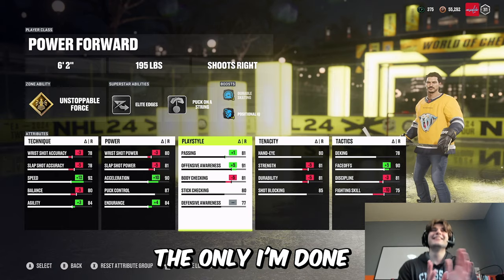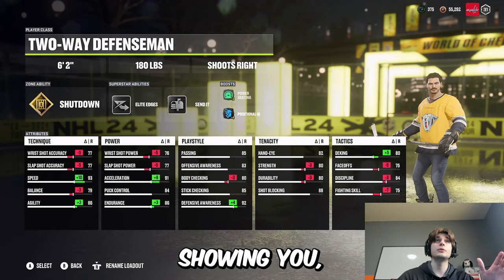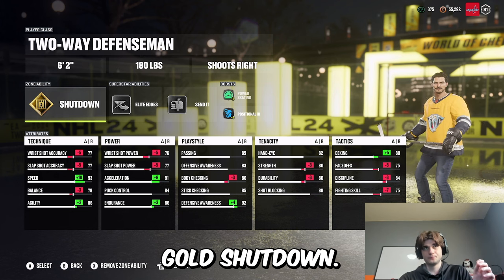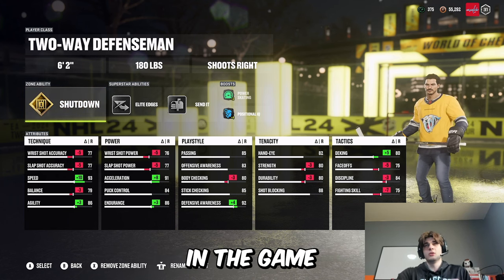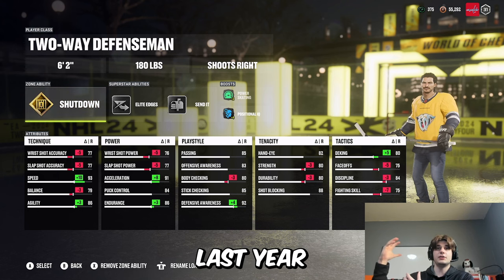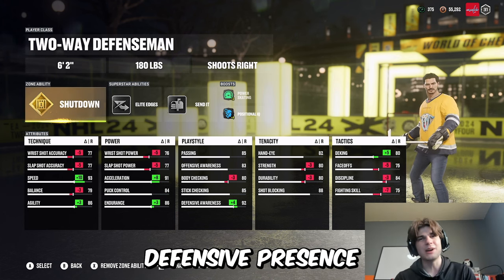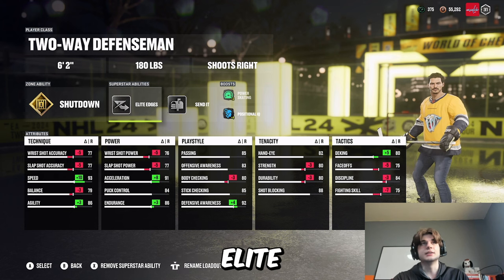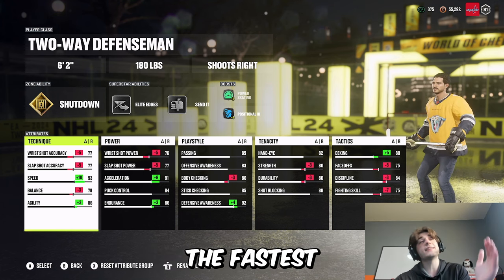Next build — the Two-Way Defenseman. This might be the least meta build I'm showing, but I'm going 6'2", 180 pounds. The reason is gold Shutdown, which in my opinion is the best, most well-rounded defensive ability in the game. With gold Shutdown you get a trickle-down of what Stick 'Em Up used to be last year and a little of what Truculence is this year — watered down but together it gives you a dynamic defensive presence you can't get from any other single ability.